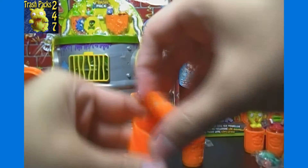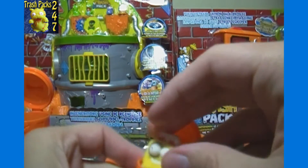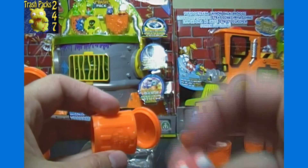And then for the two Moldy Trash, we got — nice! — a Yellow Burnie. Got him recently for the first time. Yellow ones seem to be a lot harder to get than the green and red ones. And then we got a Red Sorberry.